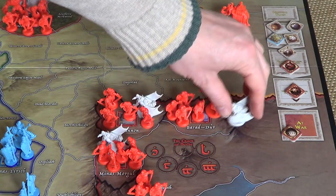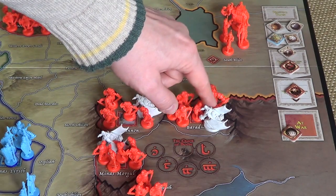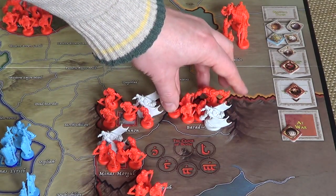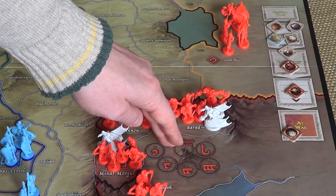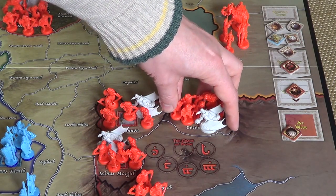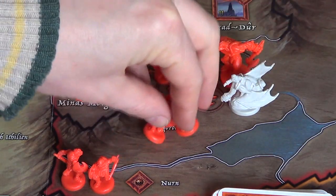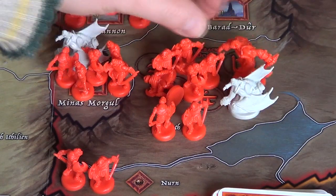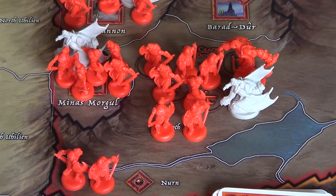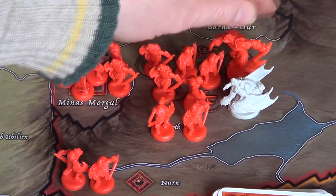I'm looking at this army here in Barad-Dur, which has a Nazgul. These grey figures count as leaders — they have a leadership of one effectively. I want to move this army south into Gorgoroth. Using my character die, I can move one army with a leader one adjacent region. This army has now combined with the three units already in Gorgoroth. So we've got an army of seven regulars and one elite, plus one leader. That's eight units in the army, and the leader doesn't count toward the army size.